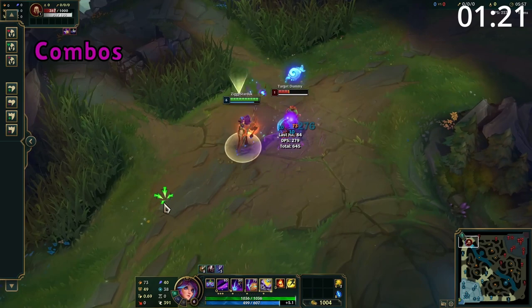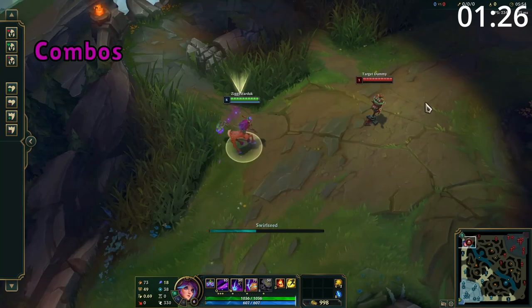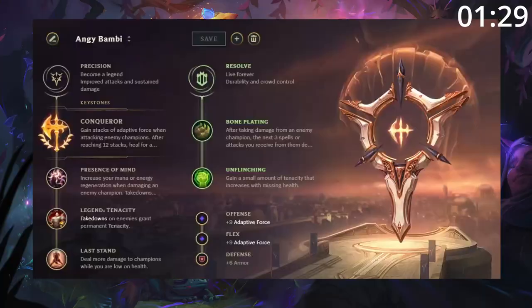Lillia's basic combo is very straightforward: land the E into Q, then W, before auto attacking afterwards. She can perform this combo incredibly fast, and if you're going for the all-in, you can sleep them after this combo and then wake them up with the Q for even more damage.